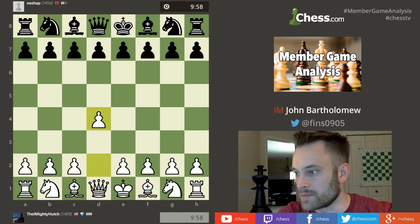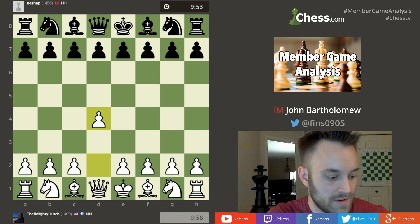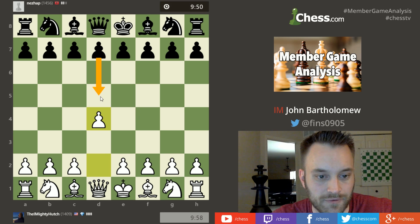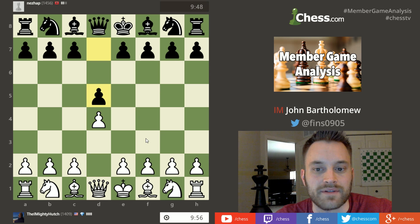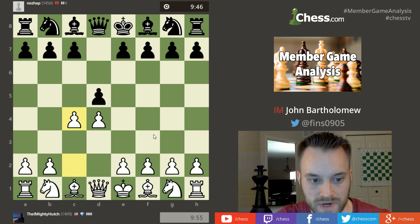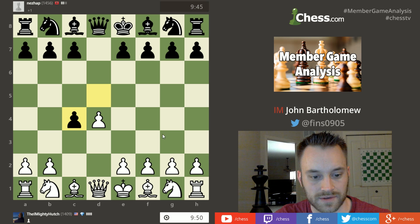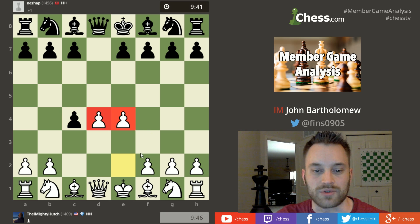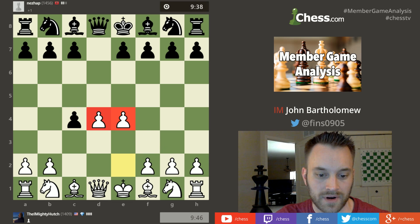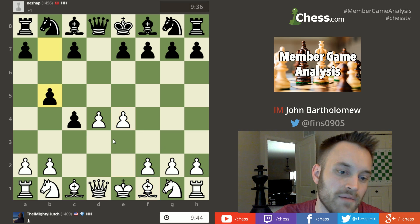Game number two, still at the 10-minute time control, hutch again with white playing d4. We get another d4 d5 game — knight f6 is actually more common than d5 even — but we do get d4 d5. Hutch goes with the Queen's Gambit, c4, and it's the Queen's Gambit Accepted. Now hutch has a variety of ways to play; he wants to recover the pawn. He chooses one of the most principled moves, establishing two pawns in the center — e4 and d4 — and looking to recover with bishop takes c4. Black plays b5, looking to hold on.